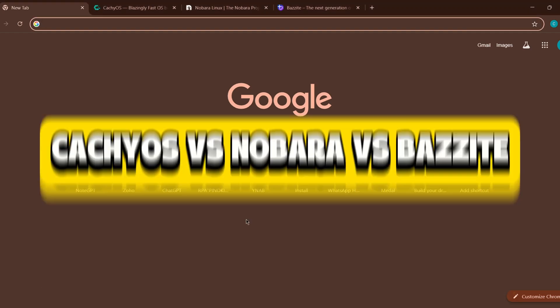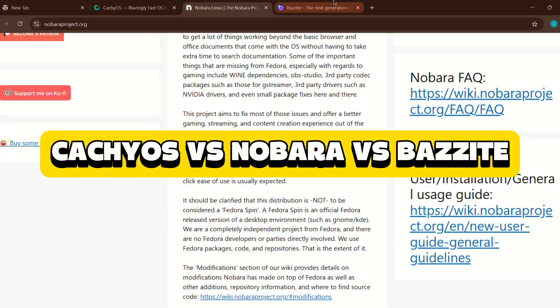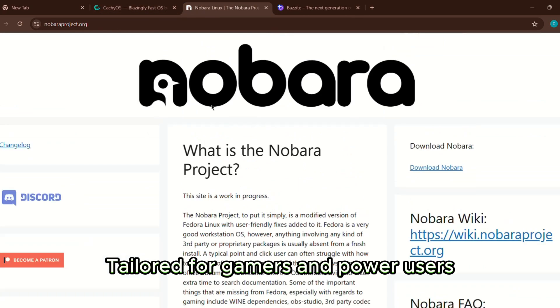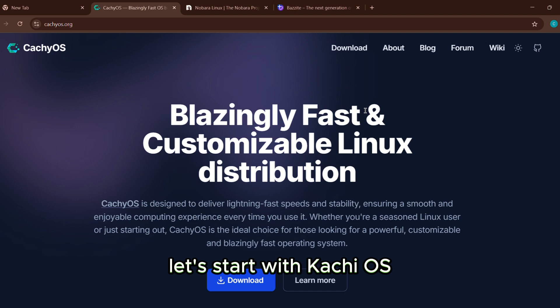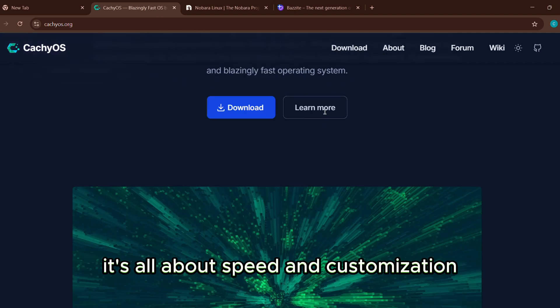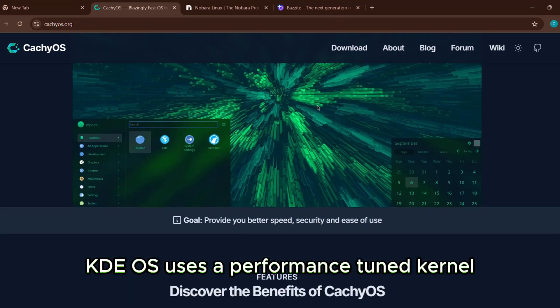In this video we're comparing CachyOS, Nobara, and Bazzite — three performance-focused Linux distros tailored for gamers and power users. Let's start with CachyOS, built on Arch Linux. It's all about speed and customization. CachyOS uses a performance-tuned kernel and offers a clean KDE Plasma experience with advanced hardware optimizations.